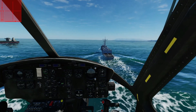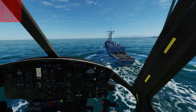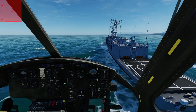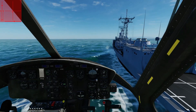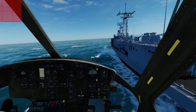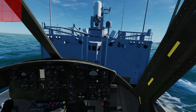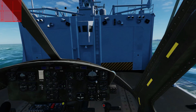As I get closer I decelerate further and I want to match the ship's 20 knots right next to the flight deck. Now I am next to the flight deck — I'm checking the ship, making sure the landing area is alright. Yes, the fence is down, it's not rolling too much. I move over above the flight deck, stabilize, make sure I'm really in position above where I want to touch down, crab to the left a little bit, and gently put her down.